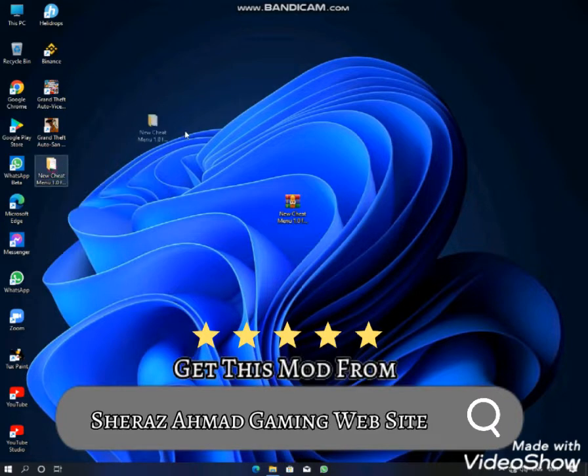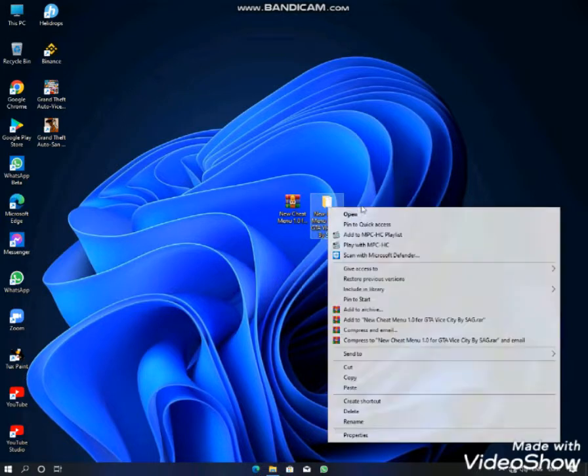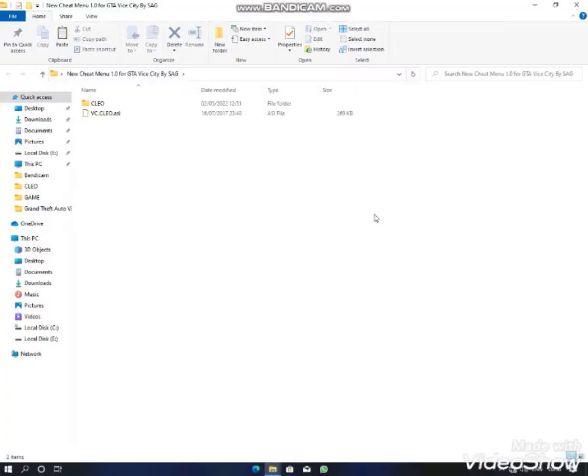We are going to download from the gaming website. We will extract the file. We have to take a folder — now open this folder.